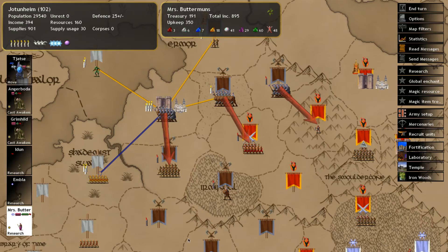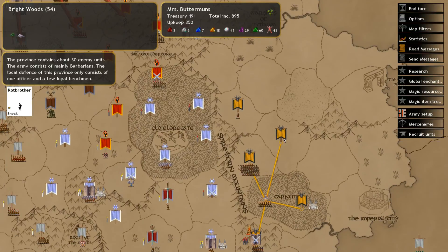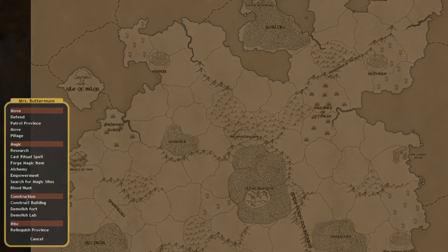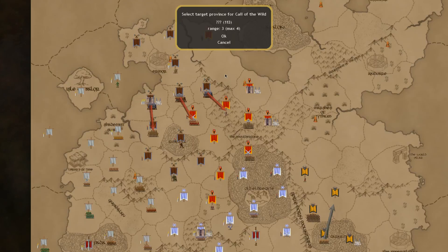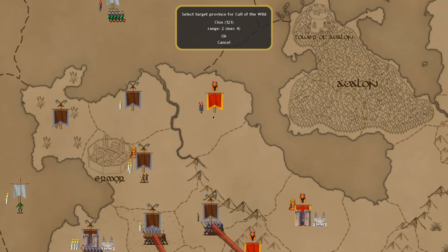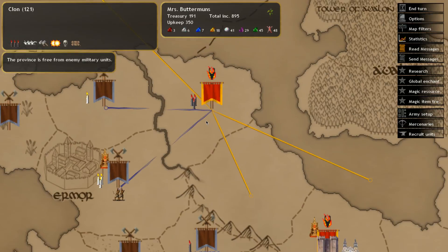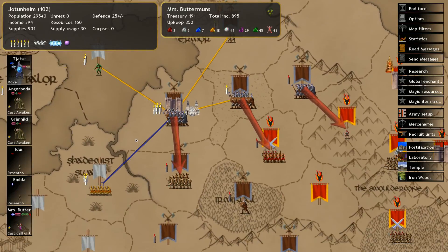I think I'll get Mrs. Buttermunds to summon a pack of wolves somewhere later on. I'll cast this ritual spell, Call of the Wild. The maximum range we can summon this spell is four, which makes it a little more difficult. But I want to place a Call of the Wild right here - we'll get a swarm of wolves in this tile, which appears free of enemy units. That'll switch the tile into our favor, and we should be able to cap out these provinces as a raid tactic.